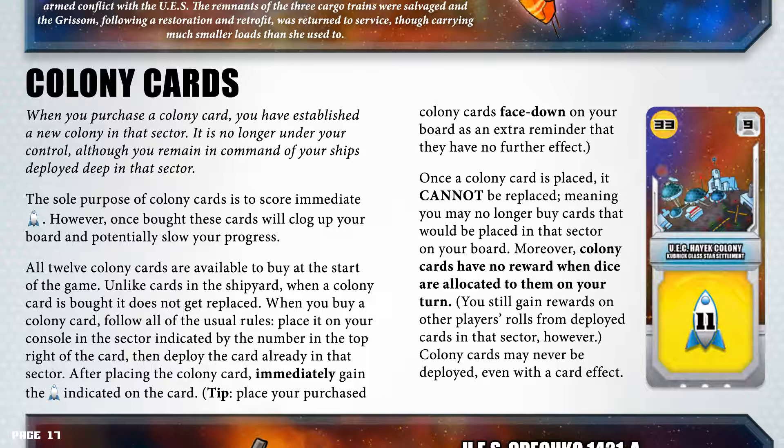When you buy a colony card, follow all the usual rules: place it on your console in the sector indicated by the number in the top right of the card, then deploy the card already in that sector. After placing the colony card, you immediately gain the victory points indicated on the card. Place your purchased colony cards face down on your board as an extra reminder that they have no further effect. Once a colony card is placed, it cannot be replaced, meaning you may no longer buy cards that would be placed in that sector. Moreover, colony cards have no rewards when dice are allocated to them on your turn, though you still gain rewards from deployed cards in that sector on other players' rolls. Colony cards may never be deployed, even with a card effect.